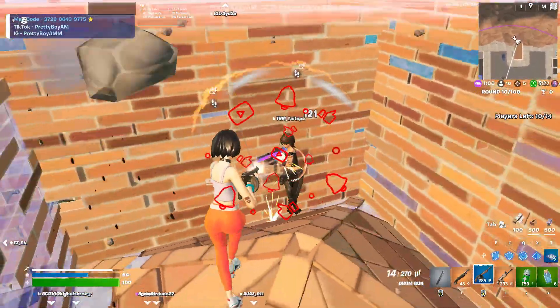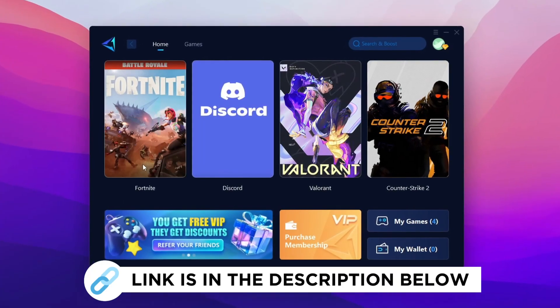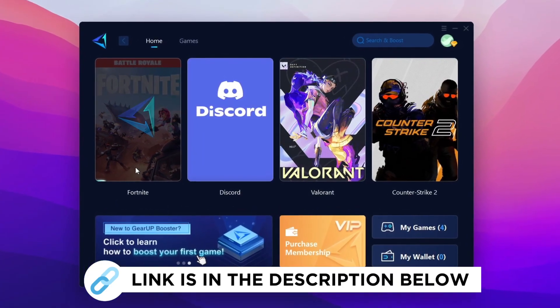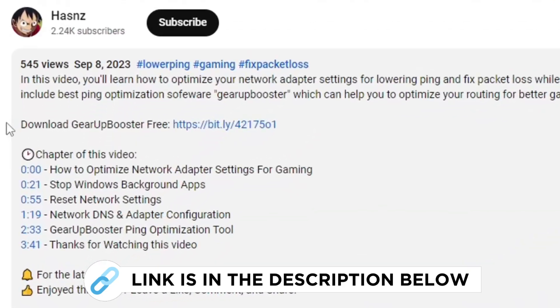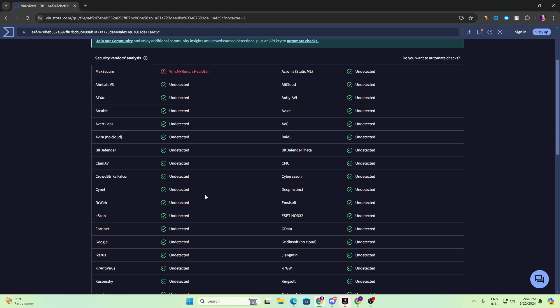Game Booster is one of the best programs for optimizing your ping while you play games using wireless connections. You can get this paid program free from the link in the description and play your game with lower ping.